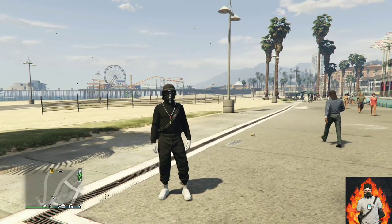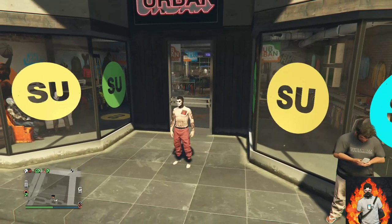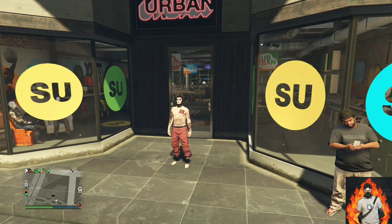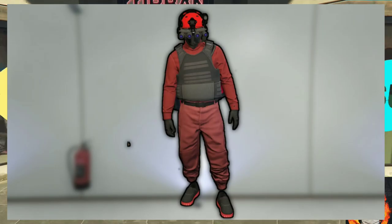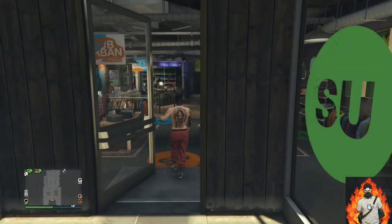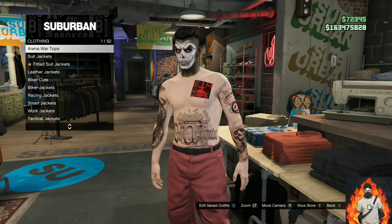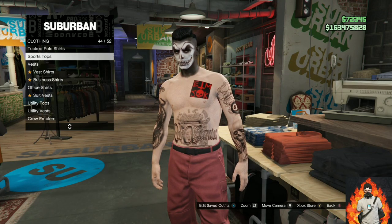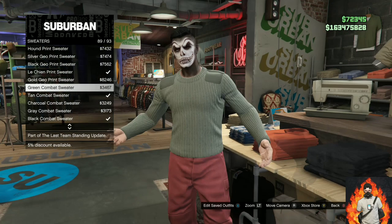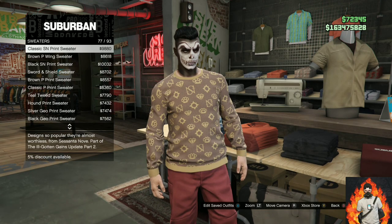Now let's get straight into the second outfit tutorial. You will be needing red joggers — there will be a link down below in the description on how to get them. I'll be showing you how to make this cool red tryhard outfit. Make your way over to the closest clothing store, go over to the top section, and once you're there go over to sweaters.